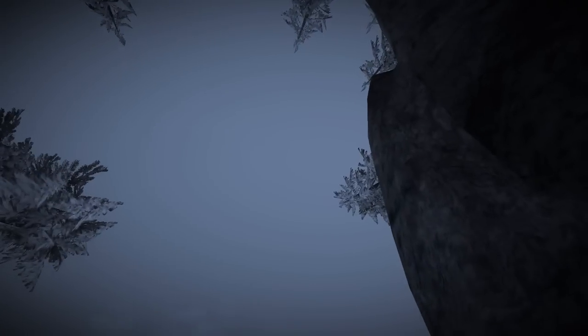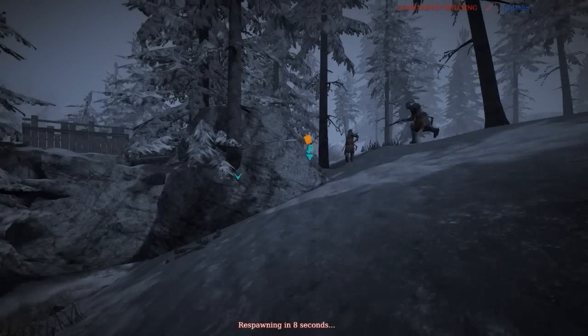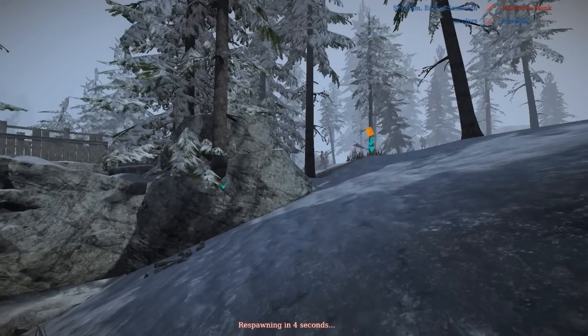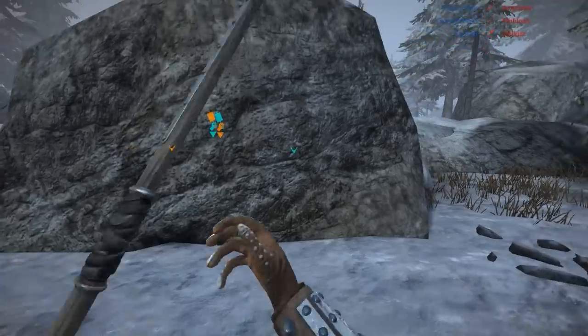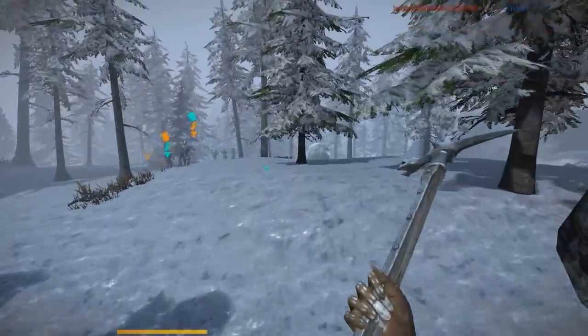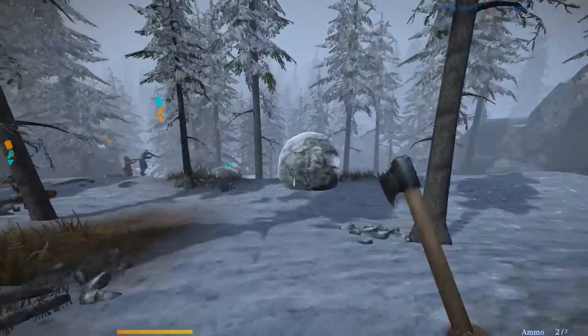That's twice now that I've gotten run over by that boulder because a teammate triggered it. It's gonna happen the entire game now because I basically asked for it by triggering it onto another teammate at the beginning. I'm just gonna completely avoid that area — I'll run to the right instead of the left.